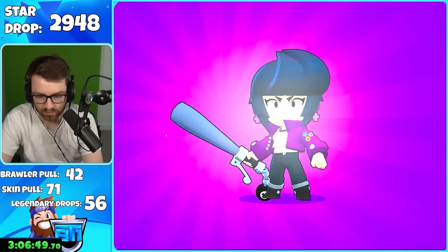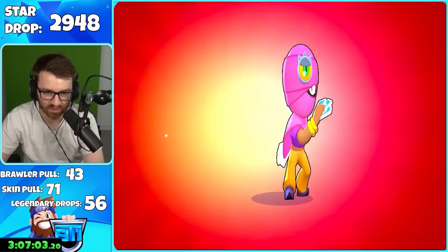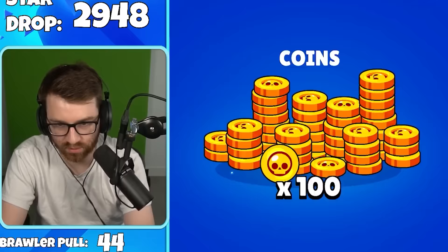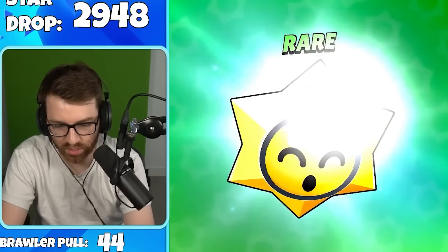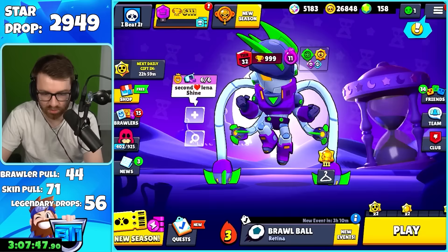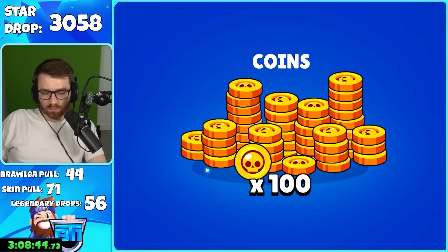Somehow we got BB right away too! I have a 999 trophy Edgar — I think I mastered him on this account. Then Tara — this account is on fire. Rare, epic, super rare, plus this drop. This account is loaded with all these star drops. Mythic — not bad. The reason I had Edgar mastered here is from one of my videos. Back to the 109 on this one, that puts us over 3k.